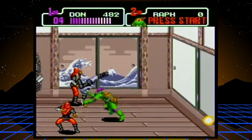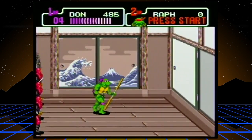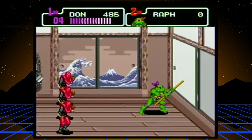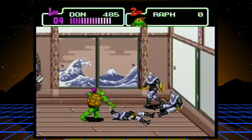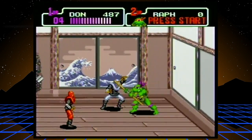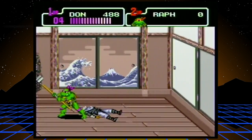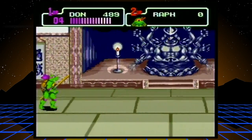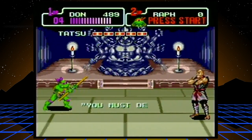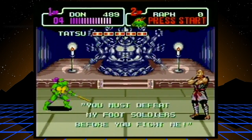We're almost done with this portion of level three, and it'll be almost time for the boss battle. This boss was pretty tough to learn because his pattern is kind of unusual, but I'll show you an easy way to take care of him. He has infinitely spawning foot soldiers, but they only spawn if you kill all of them — so if you leave one alive, or just ignore them altogether, which is pretty much what I'll do. He says you have to defeat his soldiers before you fight him, but you don't have to.